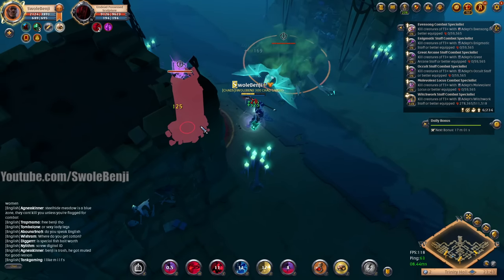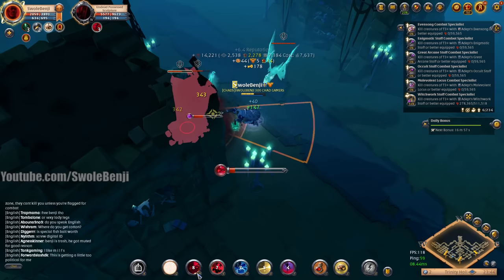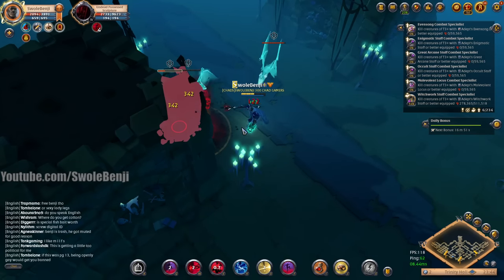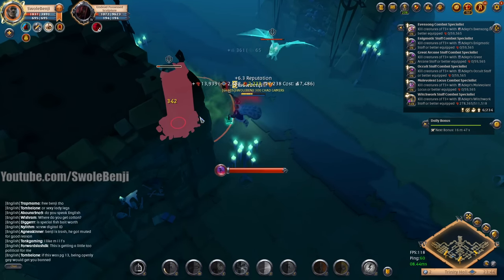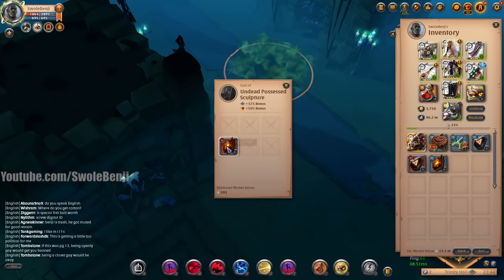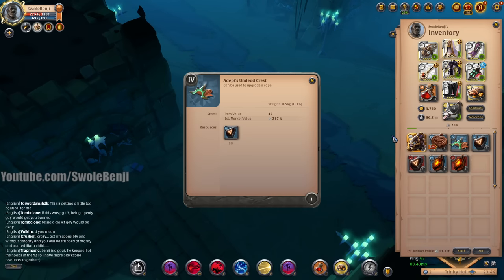Normally I would disengage here, but I think I can take this statue on. I'm casting two puddles and then our cursed beam laser. The bats silence and they hurt, but I can generally tank just two of them. Once you kill the statues the bats despawn. This item that just dropped is the undead crest — how you make undead capes, worth 200k. Easy money.